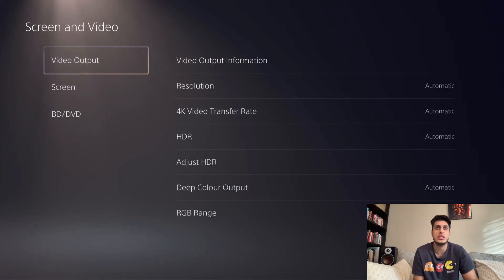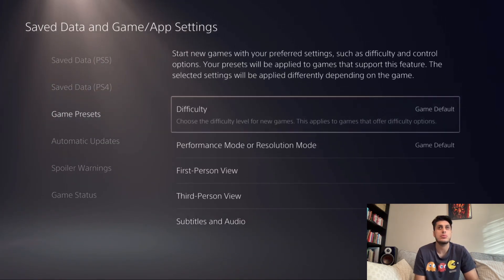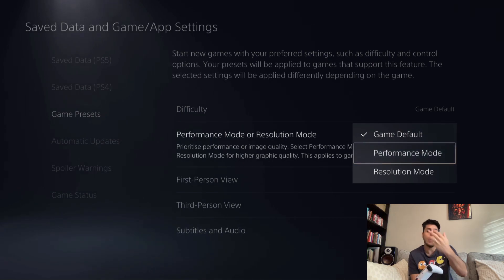Next, I'm going to show you that 60 frames per second thing I was telling you about. If we go down to Save Data and Game App Settings, go to Game Presets. You can change the difficulty here as well. If you go to Performance Mode or Resolution Mode — I've got game default — but if the game supports a performance and some sort of resolution mode, they might call it quality mode or something else. Then if you select performance mode, you will always choose performance mode in your games if the game supports that feature.